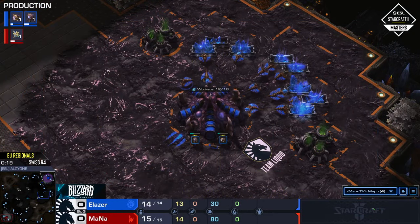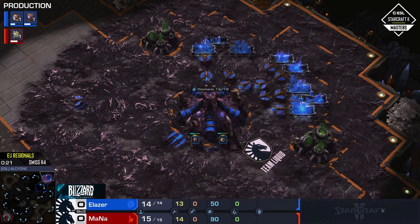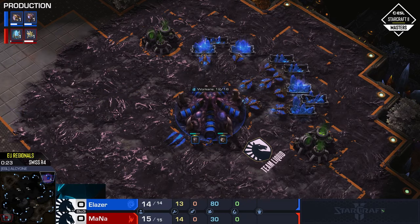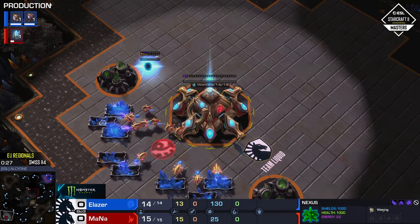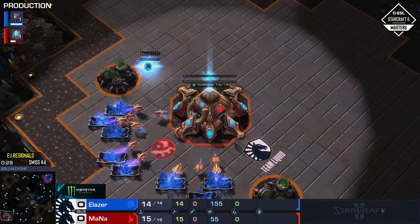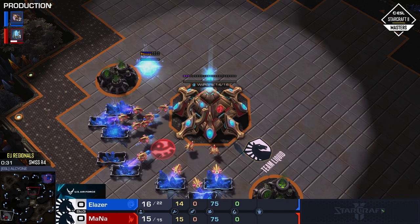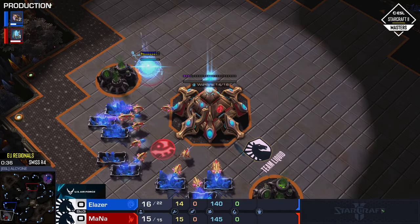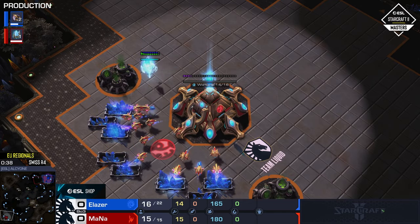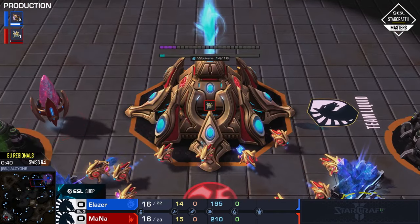We have aLaser spawning up in the top right for Team Liquid — it is a Zerg. And down here on the bottom left hand side of the map we also have the red Protoss player, also from Team Liquid, and with a pylon in his main base it is Mana.